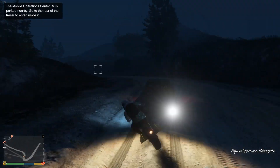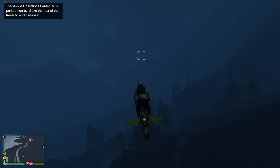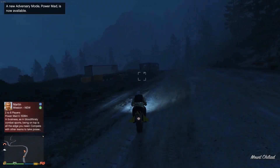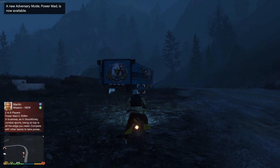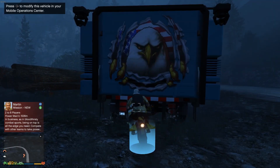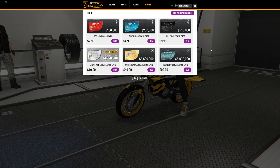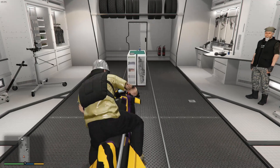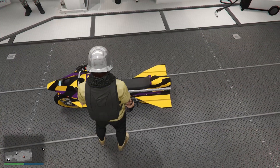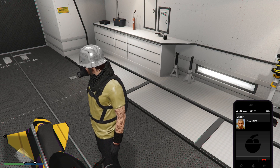Now in combination with that, the next trick actually does not let you fall off your Oppressor. This works for any bike, but I'm focusing on the Oppressor. By far this is one of the greatest things ever — it's so much fun to just run into people, NPCs, buildings, and not fall off. You're going to need an Oppressor or any bike, plus an MOC with the appropriate bay. For the Oppressor, you want the vehicle workshop.